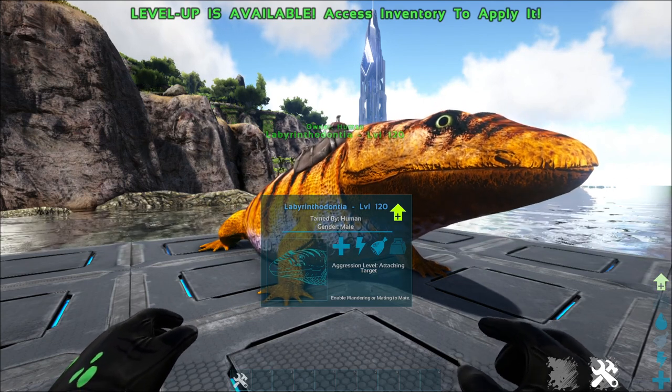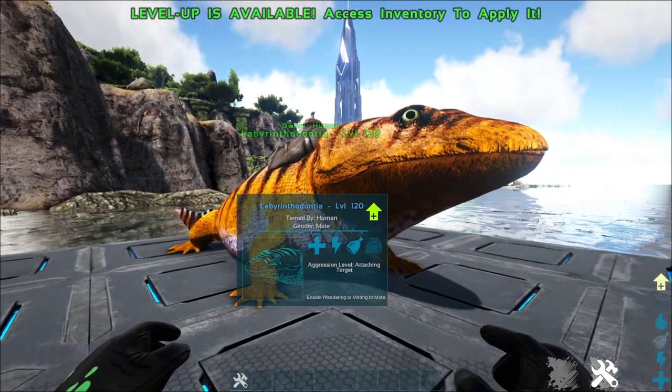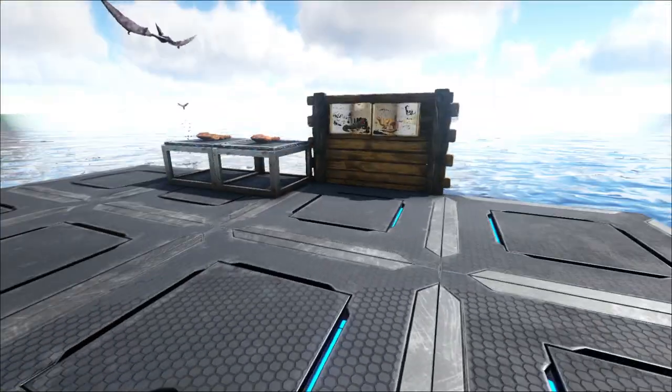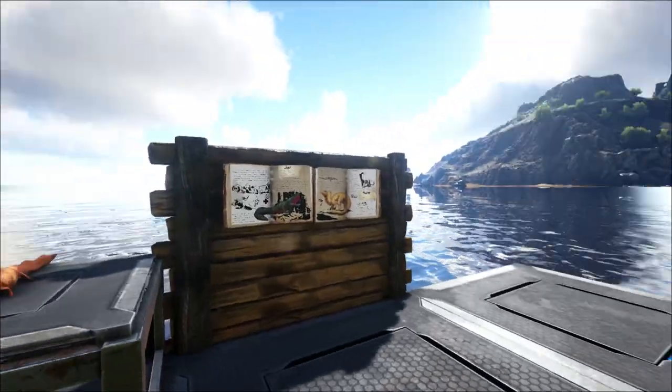They eat the same kibble as well. On to the next — the items. Simple: two chibis and two structures.